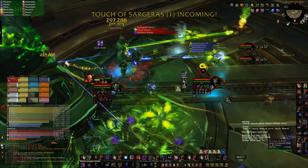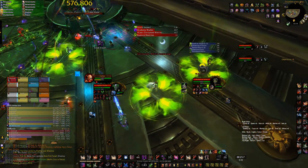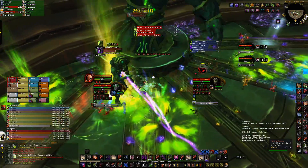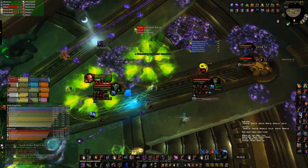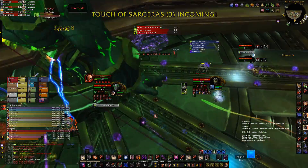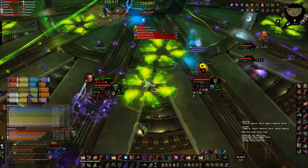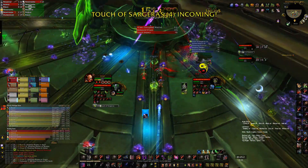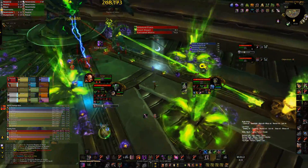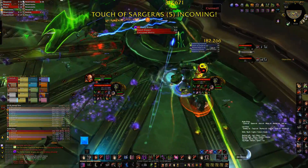On Mythic, there are five Touch of Sargeras circles rather than three. All players are busy during phase one, so to alleviate the pressure, ideally you'll want to solo every single one using an immunity or damage reduction. Phase one will last a little over five minutes and the circles come in every 60 seconds, so in total you'll have 25 circles to soak. Having immunities for every single one isn't really possible, so you'll need big damage reductions as well. This is where rogues come in — they can soak them just by using Feint, dropping to extremely low health but not dying. Using both Veil and Feint makes it even safer. If you can bring five rogues, that is the perfect comp, as they're also super useful for dark marks in the last phase.